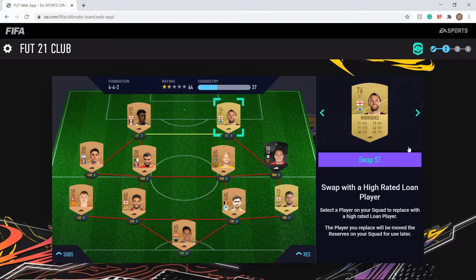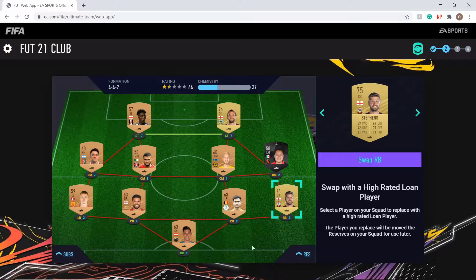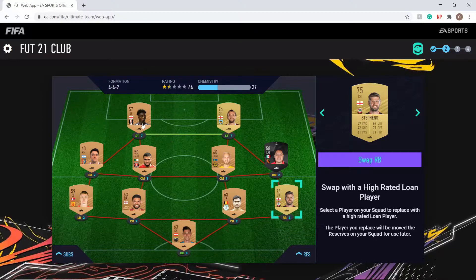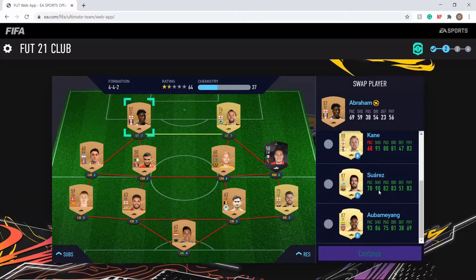Straight off the bat we do have a pretty solid one in J Rodriguez at striker — 71 pace, 77 shooting, you could definitely use him to start off with. Stevens though has 59 pace, which is not what we love to see. I'm not exactly thrilled by the squad, but it's a starter squad — what can you expect? I'm going to be trying to swap my striker position to get a really good one up top.